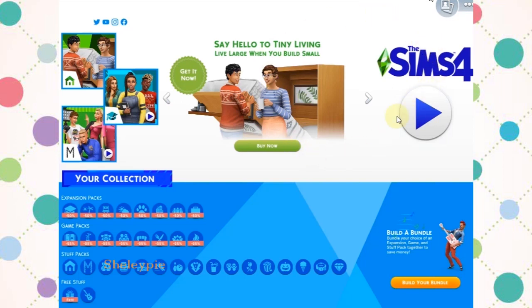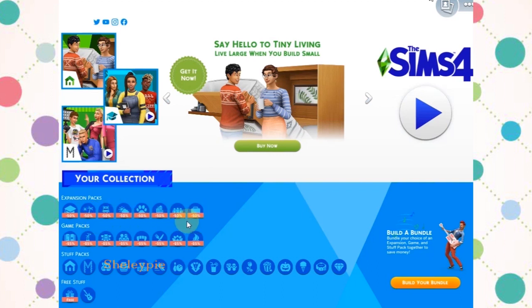Hey guys, so I got Sims 4 and I don't have any experience on this game at all, so it'll be a learning curve for me. When I first started out the game, I see that there's an expansion path here which you can buy to add to your game pack and so on. But what interests me is this thing called free stuff, so let's go inside and take a look.